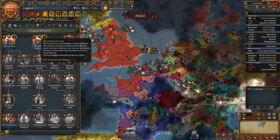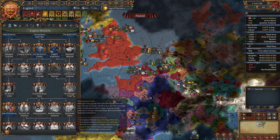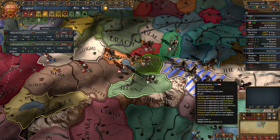On to Paris. I can finish this mission — let's get British missions, we are going to become colonial. Get a great admiral, by the way — six maneuver. Stack wipe after stack wipe, that's my strategy: to destroy their troops.